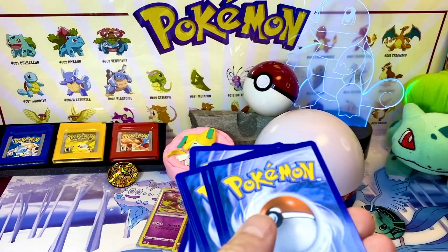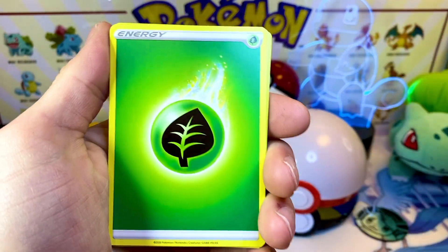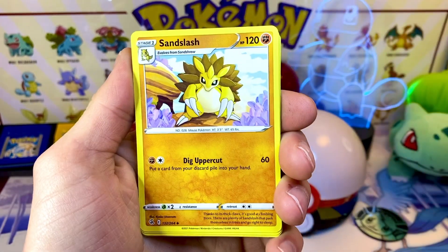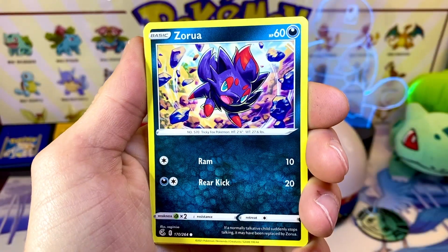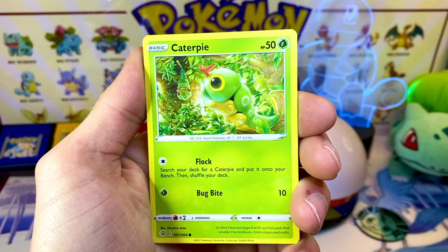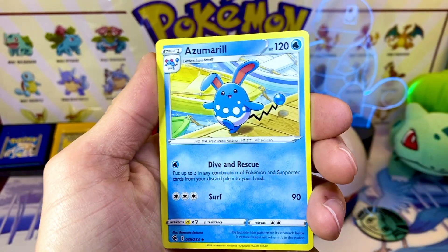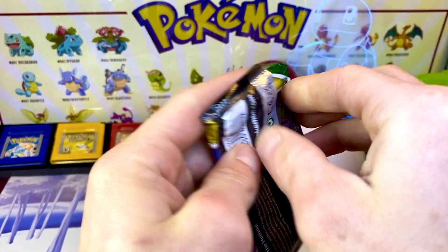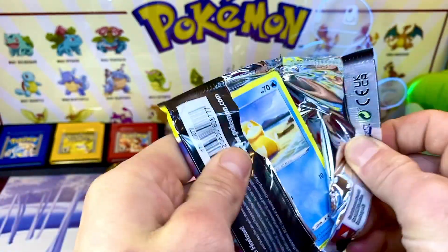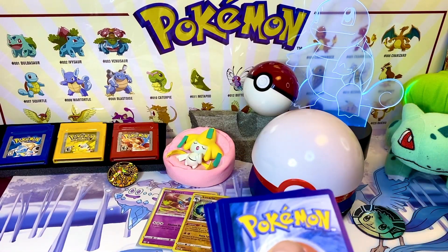So satisfying to break into some packs. We got Claydol, reverse into Azumarill - non-holo. What an awesome Pokémon that was; I used to use that in Emerald, going with Rollout to just gain power every turn in the Elite Four. Let me know in the comments how the new Scarlet and Violet game is too - I have not even dove into that yet.